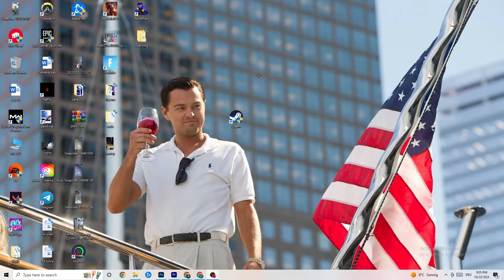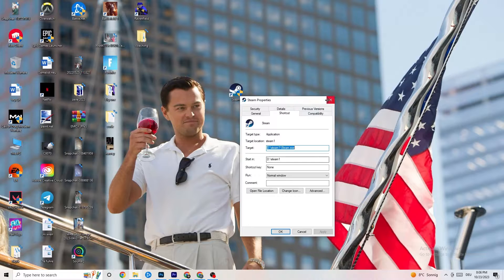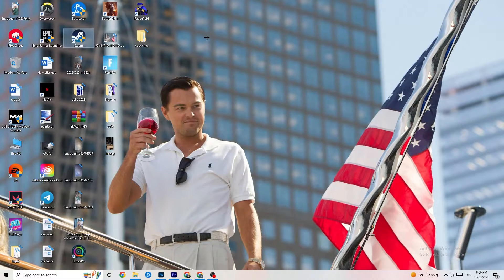After that, restart your PC. You will see the administrator symbol on the shortcut, and the program will now always launch as administrator, which will help reduce crashing issues. Do the same thing for your game shortcut — right-click it and apply the same compatibility settings — then restart your PC again.